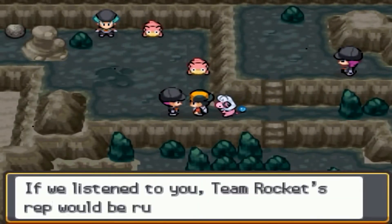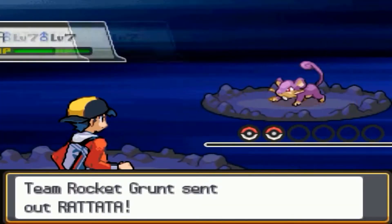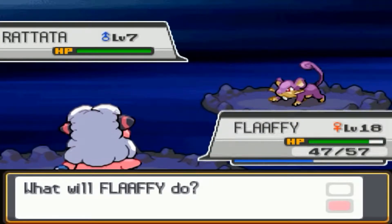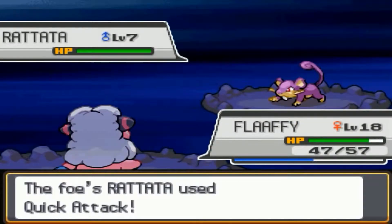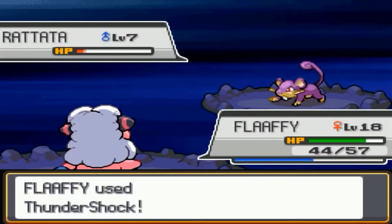Another Grunt shows up with a Rattata — truly the legendary Pokemon of all time. His Rattata uses Quick Attack, but the Static ability seems to work very well for me — every time something touches Flaffy there's a chance it gets paralyzed.